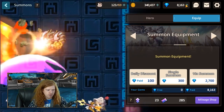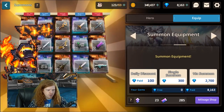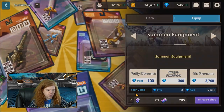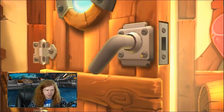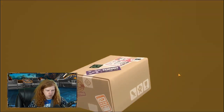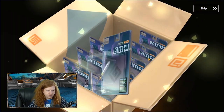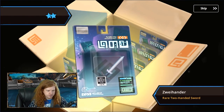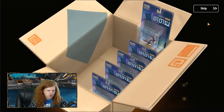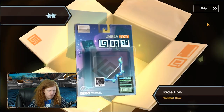We have 8,000 gems left, so three pulls remaining. Let's do three more here. Bronze sword — just more normals. In other words, the equipment drops can be quite bad. This would have been about three or four re-rolls worth. You've seen about two hours of re-rolling so far. We're pot-committed into the weapons at this point.